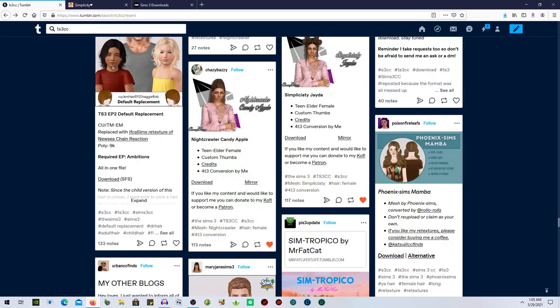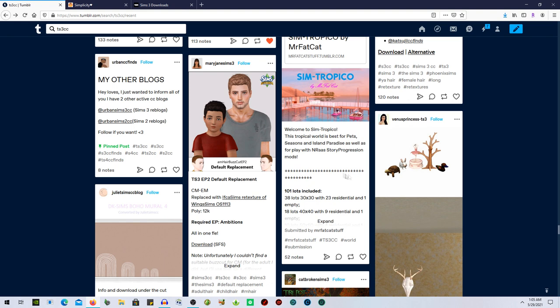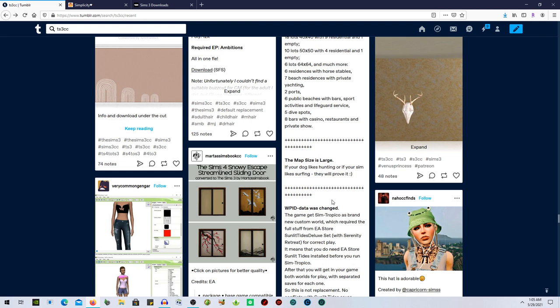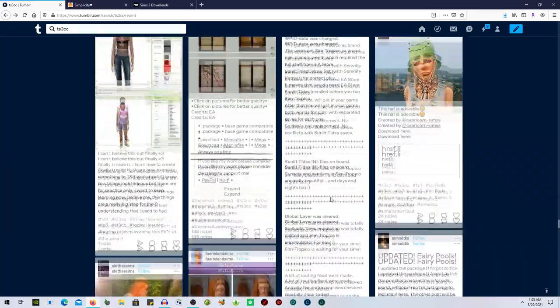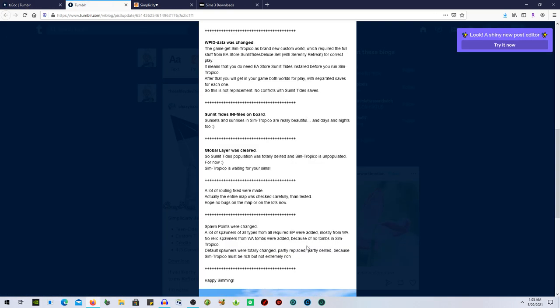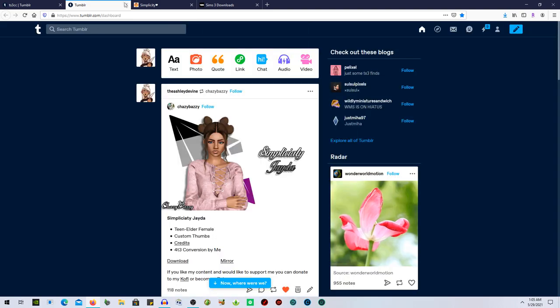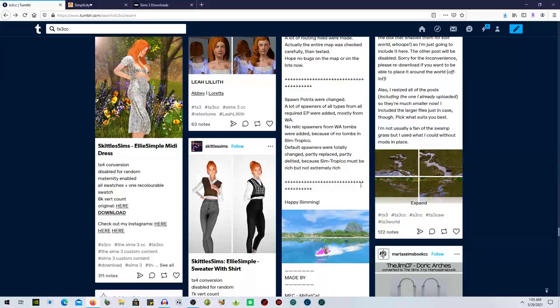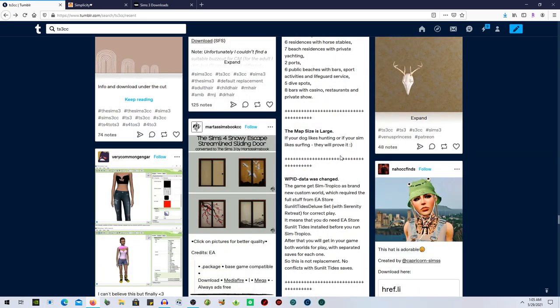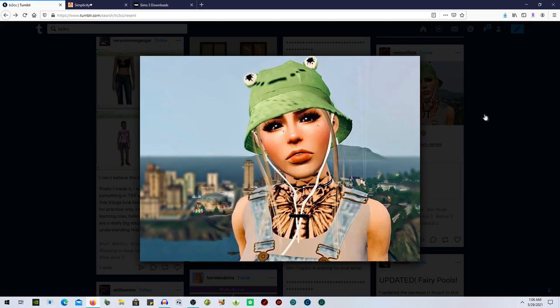Welcome to Sim Tropical — a tropical world best for Pets, Seasons, and Island Paradise. Story progression, lots included, map size is large. If your dog likes hunting or your sim likes surfing, they're covered. I need to reblog this because I'm going to have to take a look. I already have a world in my game but I might look at this one and do a world overview of it first.